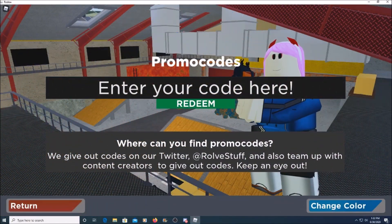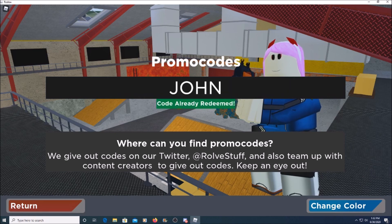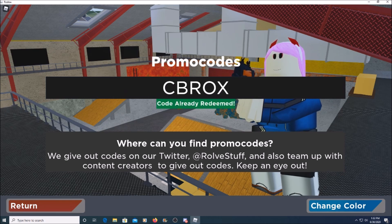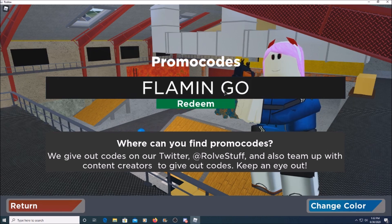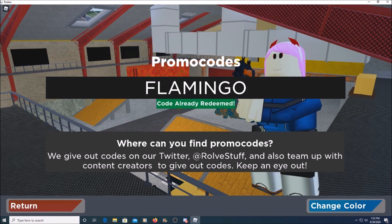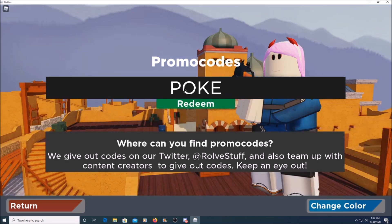The first code is 'kitten' — it works and gives you the Conico announcer. We have 'john' for the John skin, 'cb rocks', 'aprica', 'flamingo' — just flamingo, no space — my favorite YouTuber of course besides PewDiePie — and 'poke'.